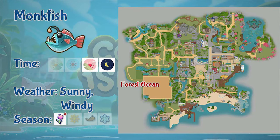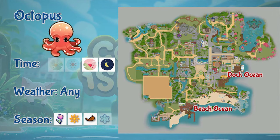Next is the mandarin. You can only fish mandarins in the forest ocean. It only appears during evening and night, during sunny, windy, snow, and blizzard weather, and it appears the whole year. Next is the monkfish. You can only fish monkfish in the forest ocean. It only appears during evening and night, in sunny and windy weather. Please take note you can only fish monkfish during the first and 14th day of spring.